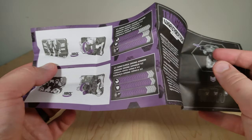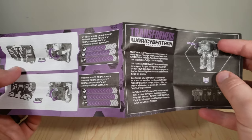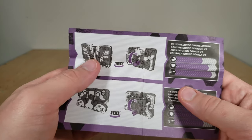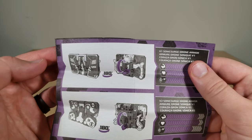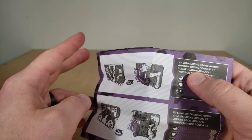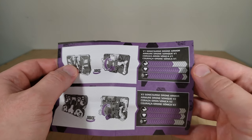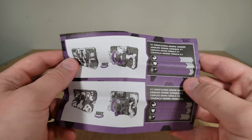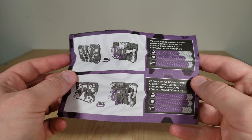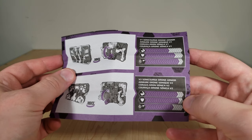There are a bunch of steps shown, and it shows them attached to Soundwave's arms. Nothing in the instructions about how they interact with Soundwave in a more traditional way, but we'll cover that. Laserbeak's alternate mode is called the V1 Sonic Surge Drone Armor, with its own stats. Ravage is the V2 Sonic Surge Drone Armor with a different set of stats — they're counterparts to each other.